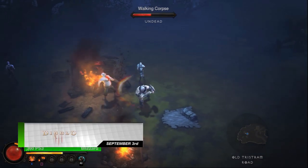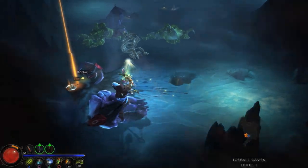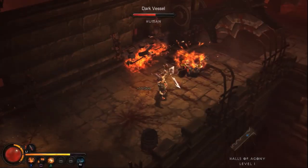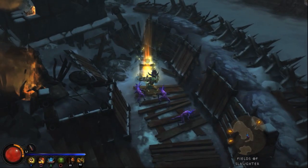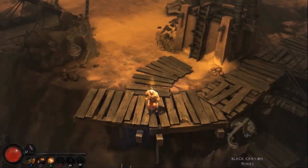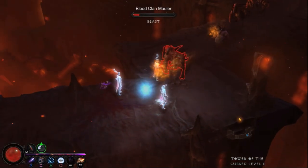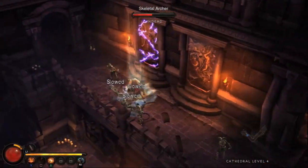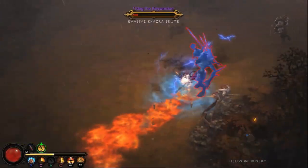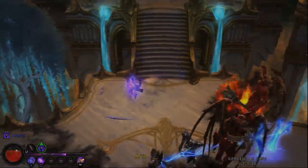Also on September 3rd, a year after its PC release, Diablo 3 makes its way to the Xbox 360 and PS3. Starting off at the 1.0.7 patch, the console version has a large amount of design changes and is already being called the best version of Diablo 3. The entire game has been reworked with controllers in mind. Click-to-move has been replaced with a traditional analog stick, abilities are mapped to face buttons and triggers, and the game is now a bit more fast-paced. If you've been waiting to get a copy of Diablo 3, now is definitely the time.